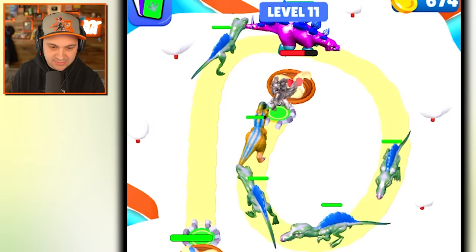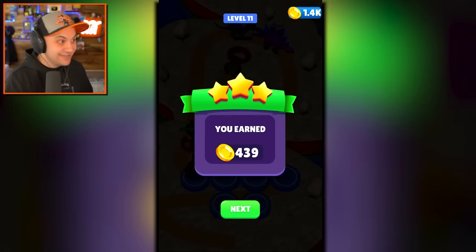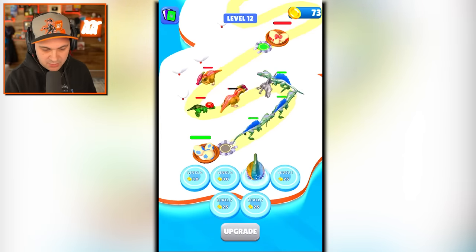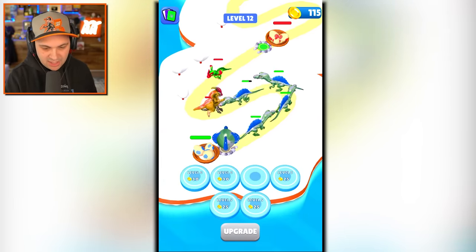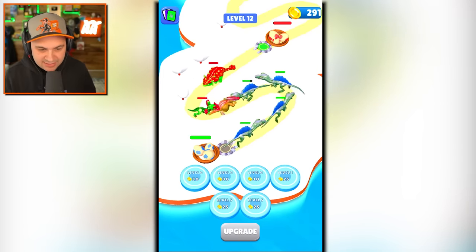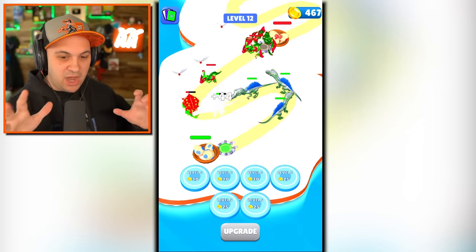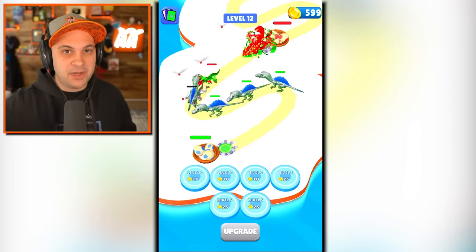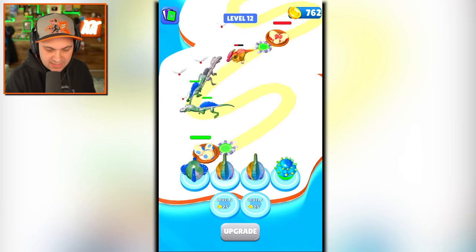We haven't even made it to the enemy base yet — that's crazy! I need to send out more dinosaurs. Save some money so we can upgrade these platforms. I've got quite the dino army heading over to the enemy base and I think we're about to take them down. They're dead! Upgrade another platform. We've got some serious firepower now — look at all these Spinosaurus. I can't even spawn another one, there's too many!